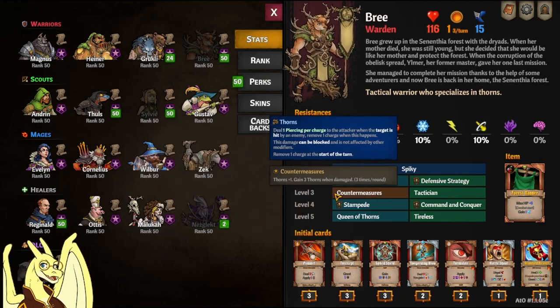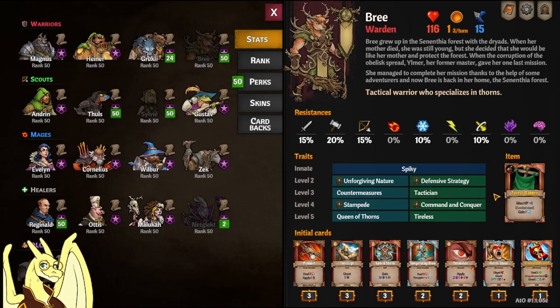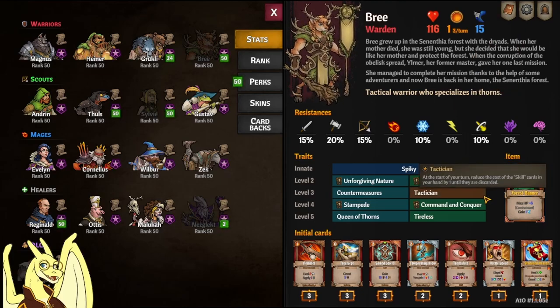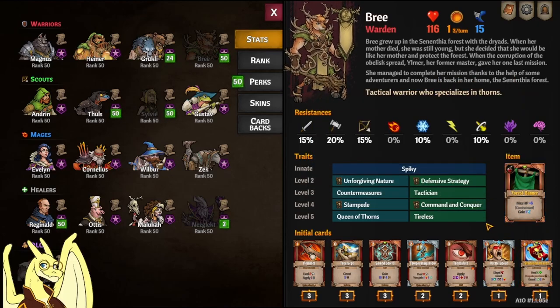For level three, it's a choice between Countermeasures — thorn charges plus one and gain three thorns when damaged, up to three times per round — and Tactician, which at the start of your turn reduces the cost of skill cards in your hand until they are discarded. I would almost always pick Tactician unless you're going for a pure thorns build, because getting thorns on you in act four can actually get you killed, as I'll show in the enemies section. Tactician works great with your starting card Standard Bearer.